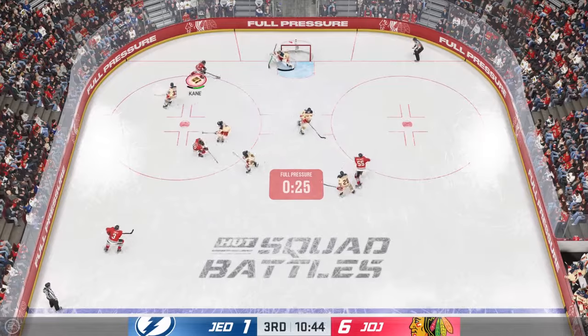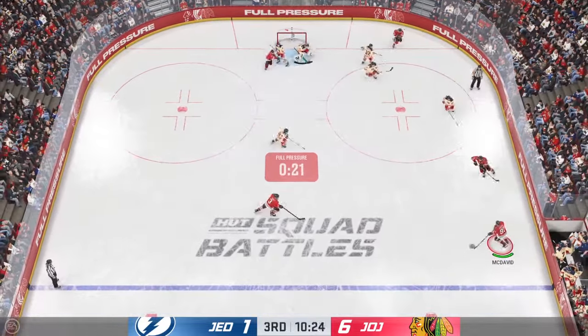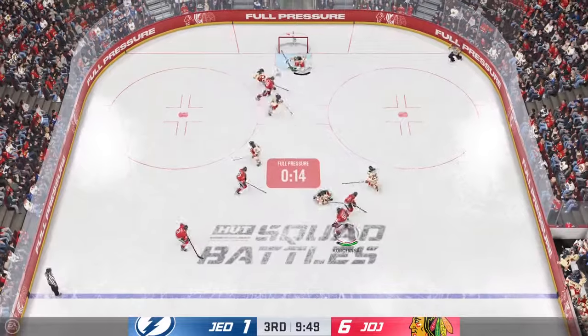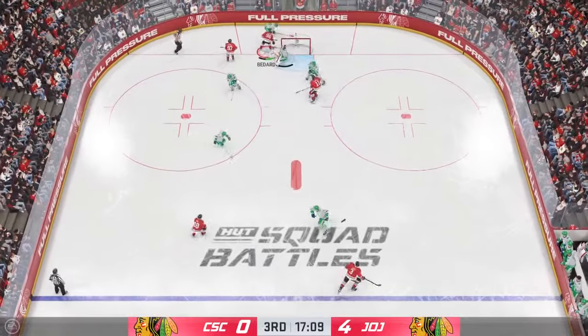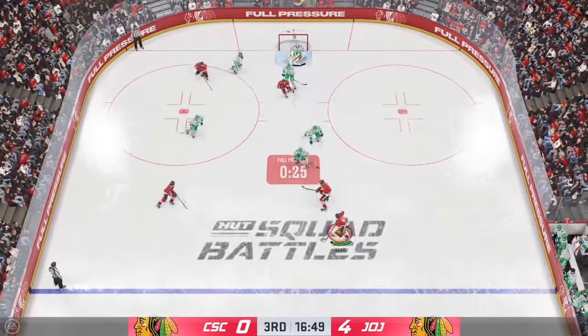EA added full pressure this year, which myself and many other players really dislike. It's just really overpowered and one-sided for the offense, because while they retain their energy, the defense loses their energy, along with the goaltender, who just gets extremely fatigued. Now if you run a big cycle game in NHL, then full pressure probably helped you out quite a bit this year.